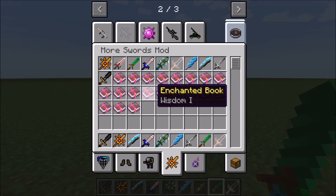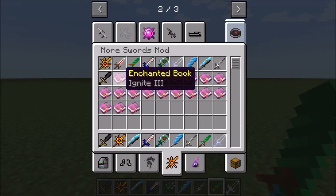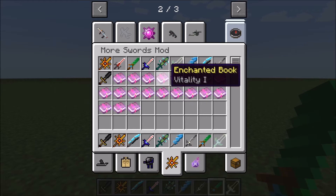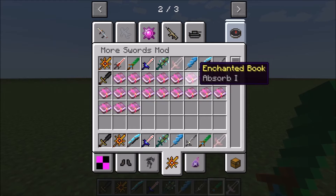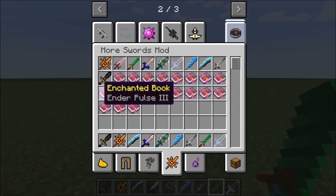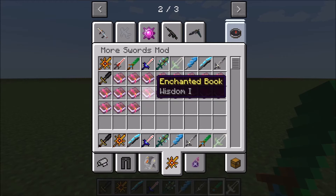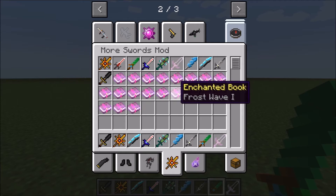These are all the extra enchantments you can add. We have Ignite 3, Sparks 1, Feast 3, Vitality 1, Venomous Aspect 3, Absorb 1, Keen Edge 3, Scorn 1, Ender Pulse 3, Ender Aura 1, Greed 3, Wisdom 1, Frozen Aspect 3, and Frost Wave 1.